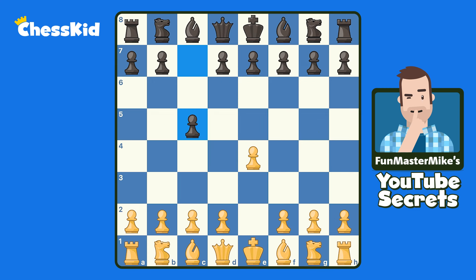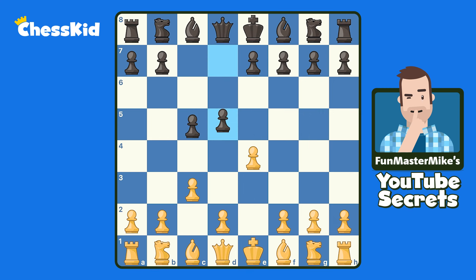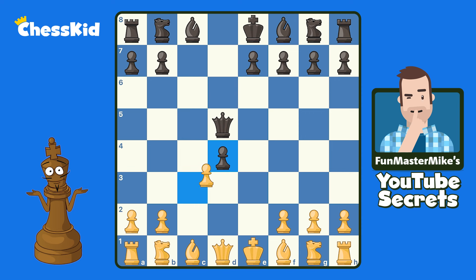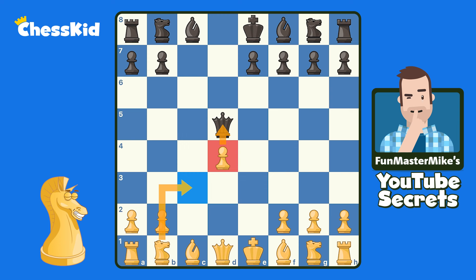After e4, c5, I love the Sicilian Alapin, which is c3. And after d5, which is a good move, you can actually trade pawns and then play d4. It's a mistake for black to trade pawns either now or in the next couple of moves. Let's say black trades right away — we take back with the pawn. We do have an isolated queen pawn, but the blockading piece is the queen. It's not good to have your queen as a blockader because after the trade, white can play Nc3 really quickly. That's why black is supposed to delay that trade.